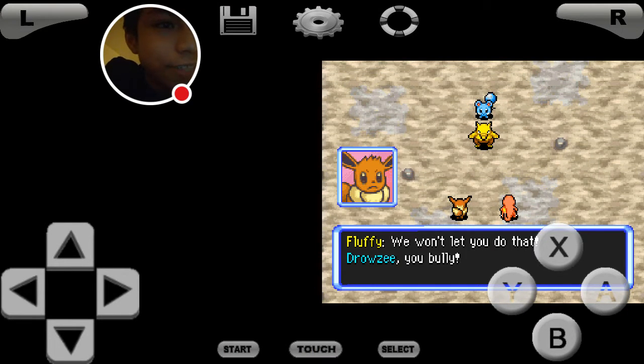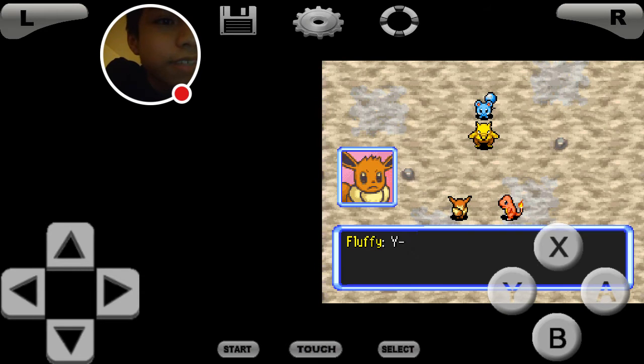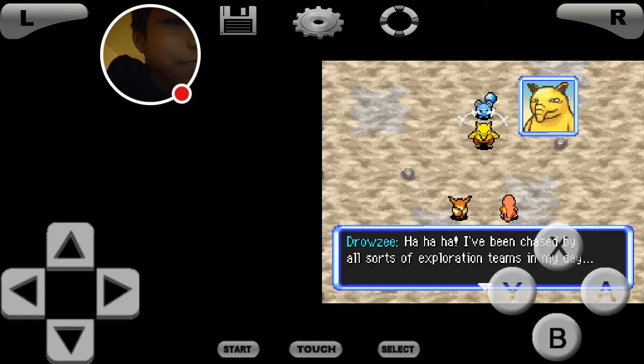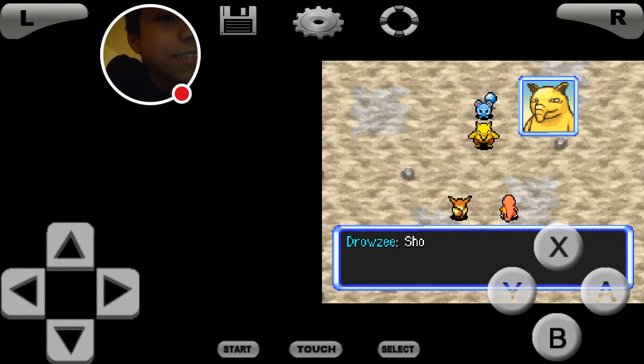We won't let you do that, Drowzee — you bully! How did you find us? We're Team Eerie, an exploration team — no criminal can escape us! Exploration team? You came to apprehend me? Are you trembling? I figured — you say you're an exploration team but you're total rookies. That's right, I'm a wanted Pokémon. Can you confront this and bring me to justice? Yes, we can! We never lose to a bad guy like you! Let's see if you can take it — show me what you got!